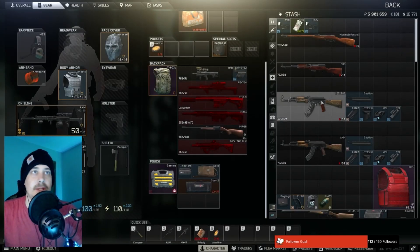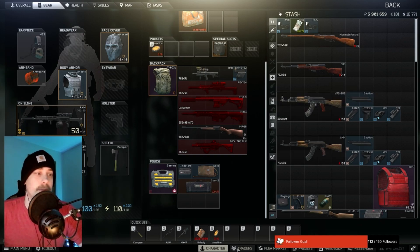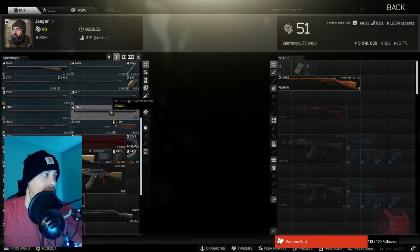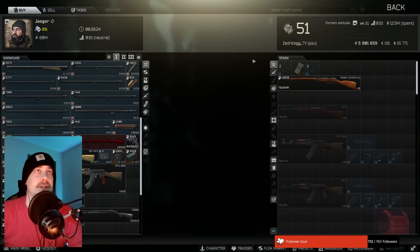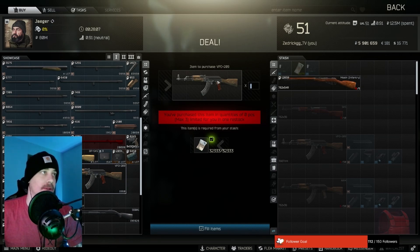We'll get into the more technical builds. I like the VPO — the VPO is insane once you unlock the AP rounds. But in the beginning I'll run that. You'll have to get Jaeger unlocked first. I'll go through and scan everything, and you should hit level 2 by then. Then you just have to exit the game, restart it, go in, and you'll have the task from Mechanic to go to Woods to find the letter for Jaeger. Once you complete that task, you unlock him.